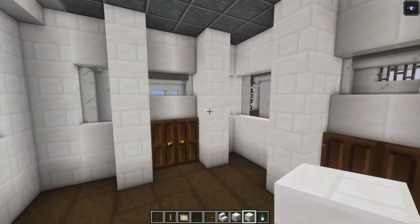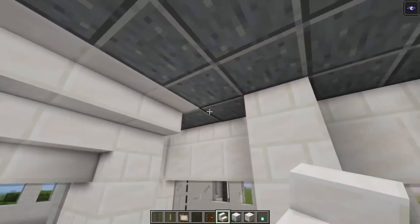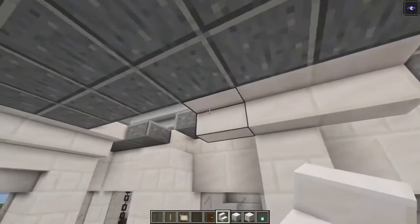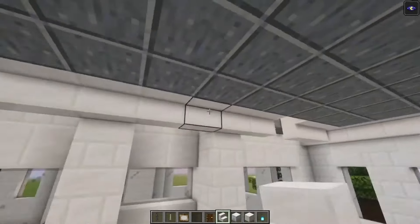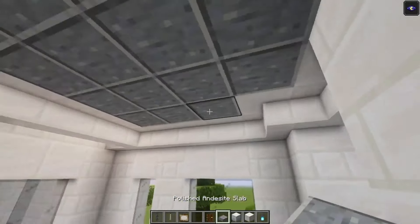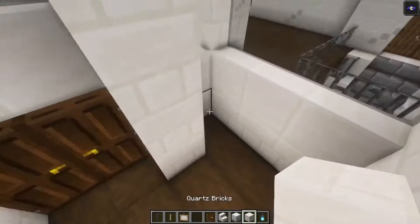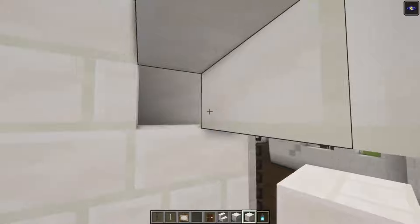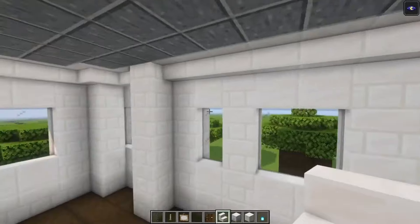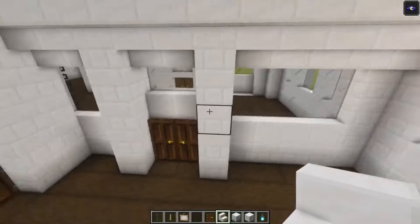Once that is done we can actually move on and start decorating this. To start off, add some extra stairs like this and underneath as well. Here we are going to cover this up.